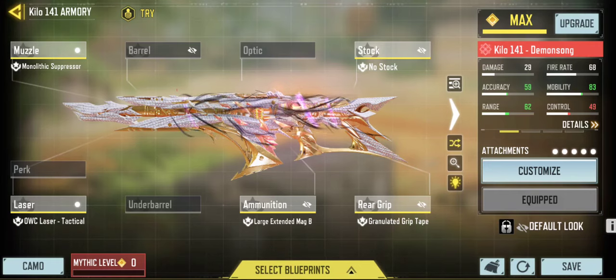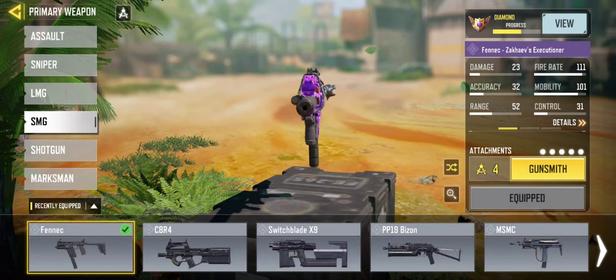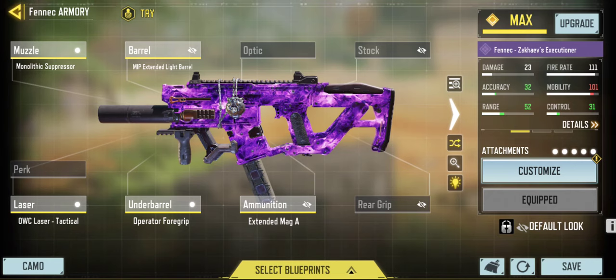Next we're going into the Fennec. This is my personal build, and I'll also show off my rank partner's build. Honestly both builds are extremely good beams and excellent in close-quarter maps, especially on Summit Hardpoint. On P2, you can get extremely mix-up heavy if you have good HUD settings for hip firing. Either build is a perfect hip fire build in my opinion.